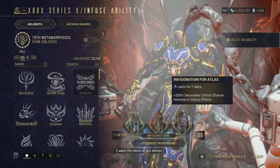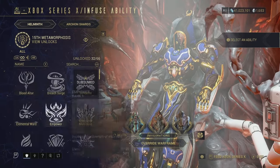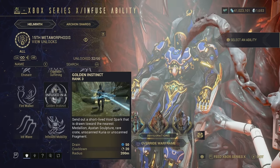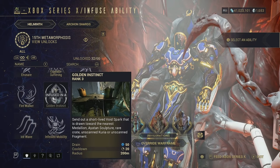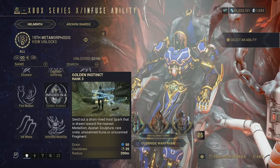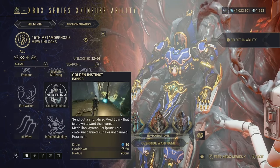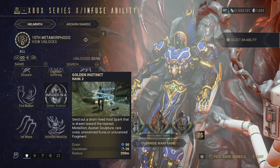In the Helminth room you can add invigorations for certain Warframes or change abilities for your current loadout. I have Golden Instinct on Harrow right now. This ability sends out a short-lived void spark that is drawn towards the nearest medallion, Itan sculpture, rare crate, unscanned Curia, or unscanned fragment. It's very useful for getting all the Curias and fragments if you're into lore.